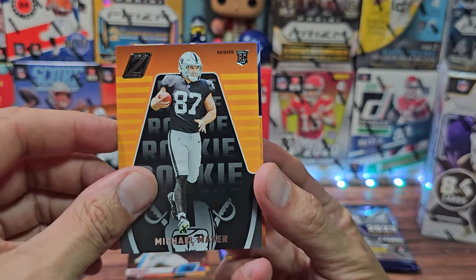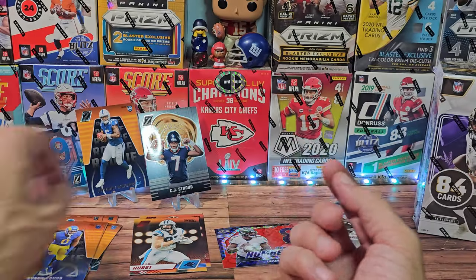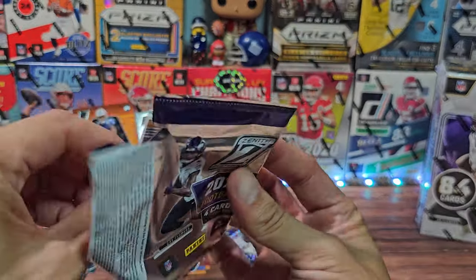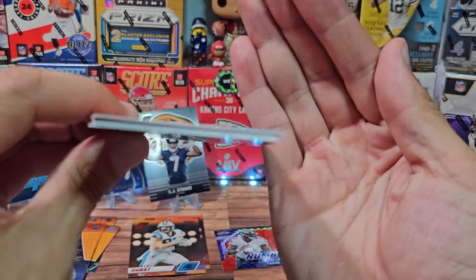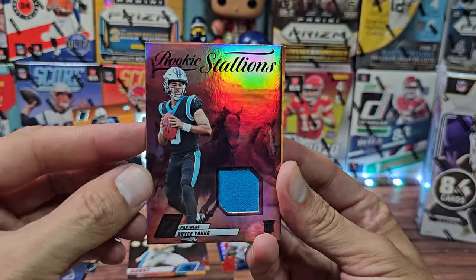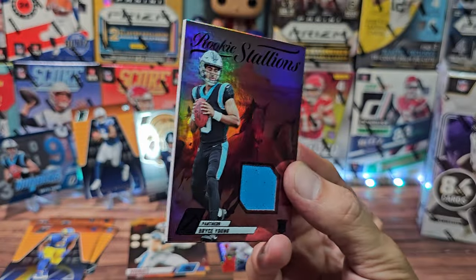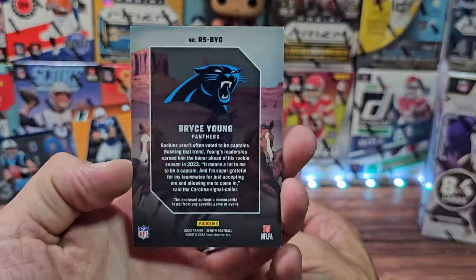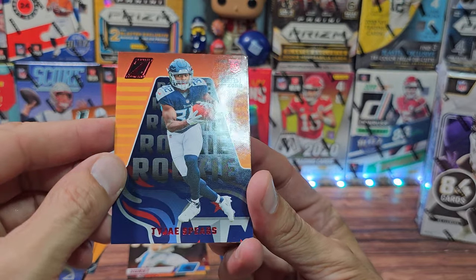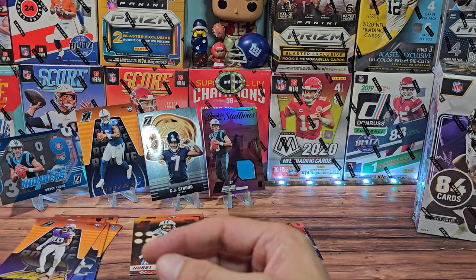We have Michael Mayer the rookie and also a Byron Young rookie, so that pack was kind of mixed up. One last pack — it doesn't feel too thick. They've got thin little mem cards in there. Tyler Lockett, then Rookie Stallions for Bryce Young — these used to be in Playoff but I guess now Playoff is inside of Zenith, and the Optic Previews are here as well. Red Zone for TaJaé Sharpe the rookie, and Jay Ward.